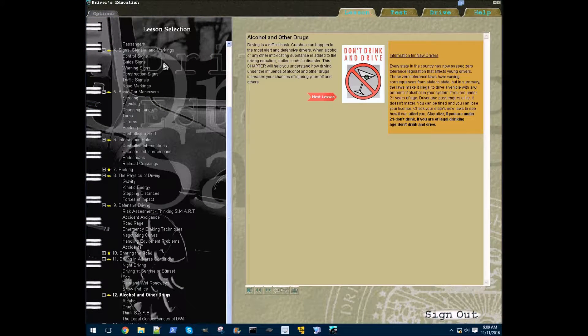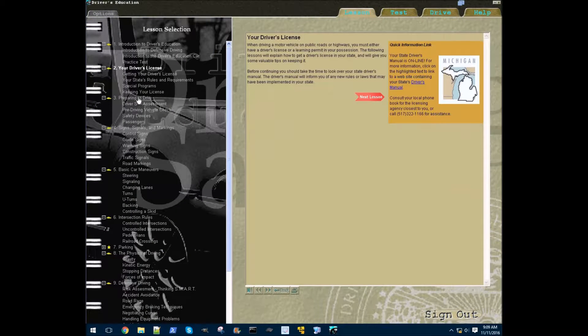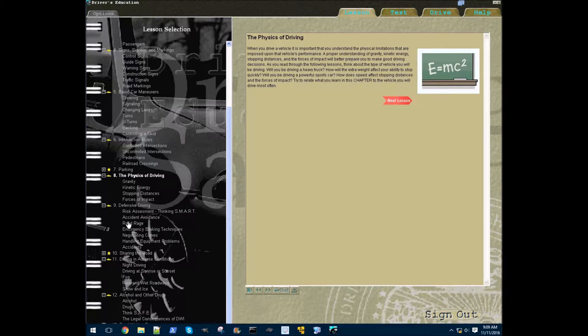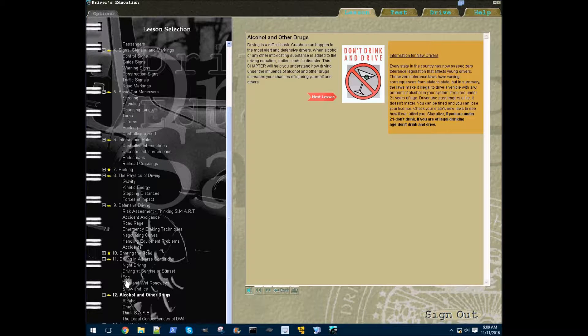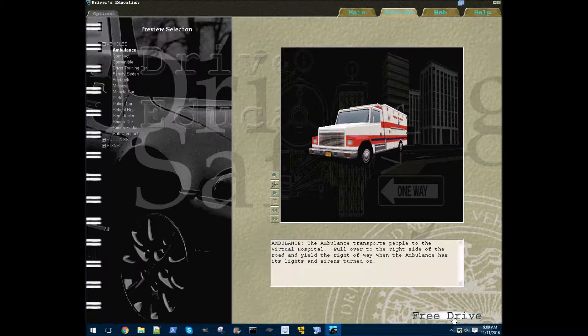When you sign in you'll see all the different lessons you can do — stop signs, safety, and everything like that. They've also got a drunk driving lesson which I'll show you guys later; it's a pretty funny simulation. Either way, I'll go back to the main menu and show you guys where the secret is: if you go to preview and free drive, this is where the real magic happens. You don't really have to follow any rules.